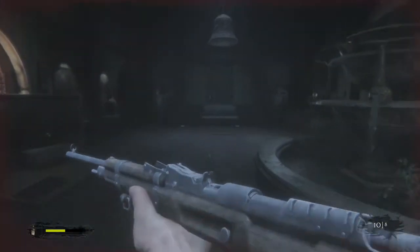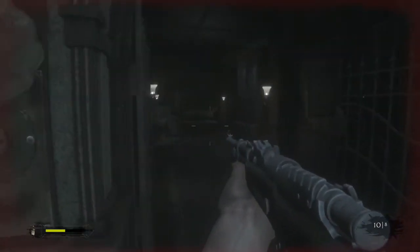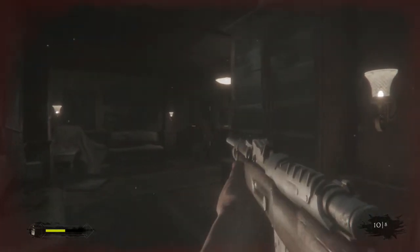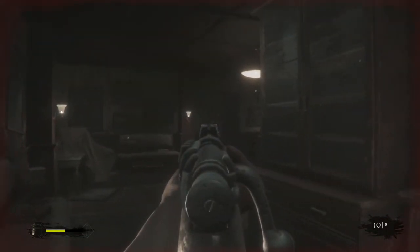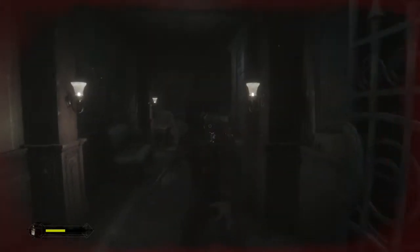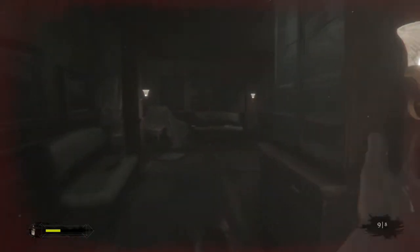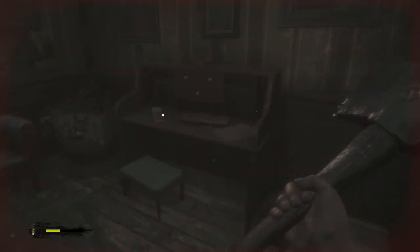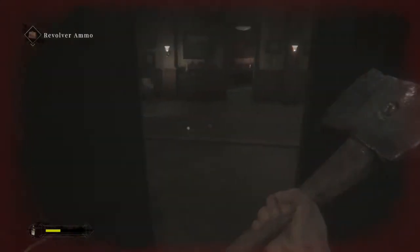In this next area there's going to be one or two guys. Hopefully you can headshot one without aggroing both. If there's two, try to let them get some separation so the second one doesn't hear the shot. That wasn't a headshot so he got some damage on me. This is revolver ammo over here but I'm just going to grab it since it's right here. This next room has very inconsistent spawns — sometimes there's nothing, sometimes there's a lantern guy, sometimes there's three normal guys.